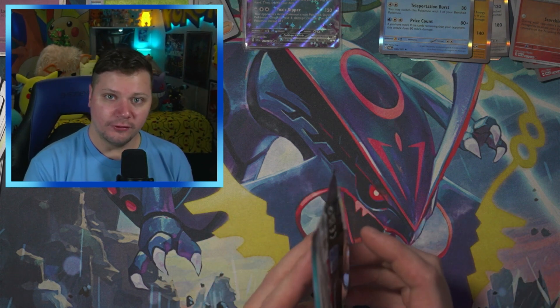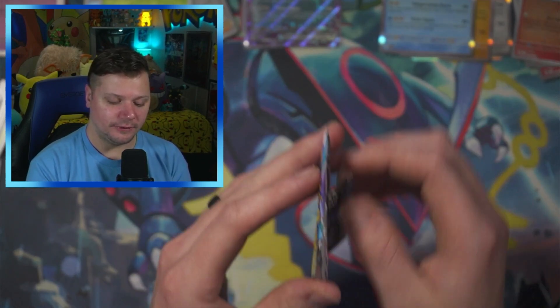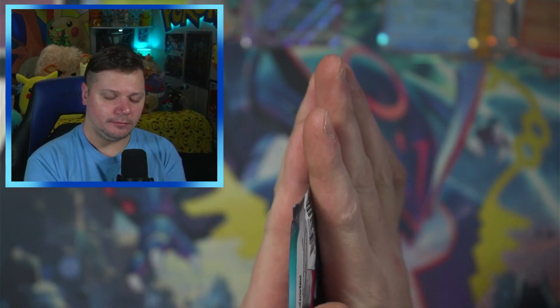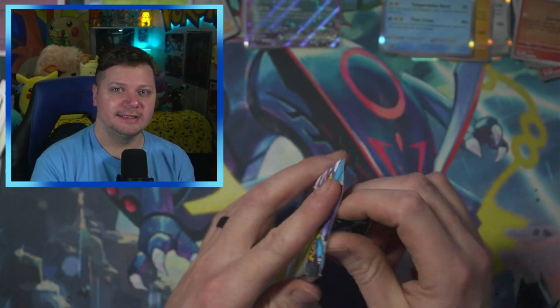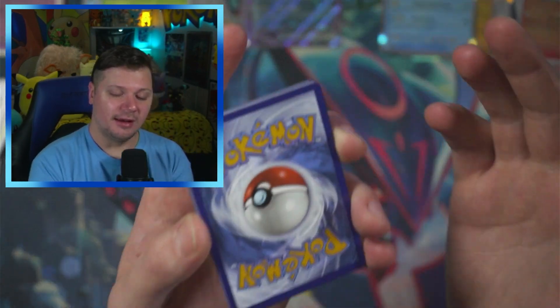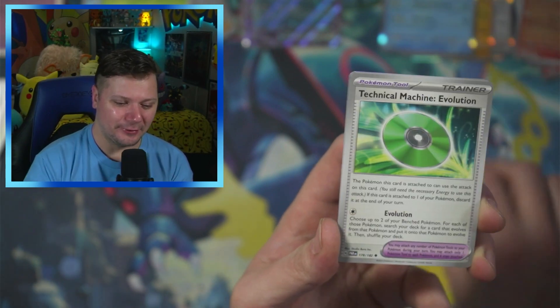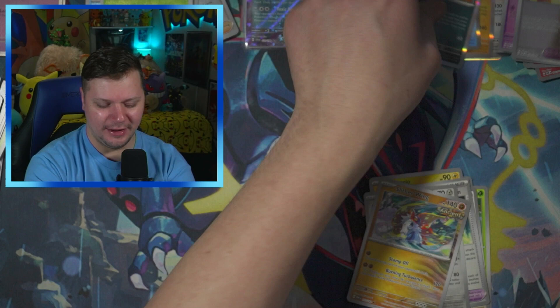This is the final pack of the opening. If you're new here, I'm about to do what I call the Double Pack Blessing — you take this little flap and bless the pack. Is it guaranteed to pull something amazing? Absolutely not, but I like to tell myself that to feel better. Final pulls: Porygon, Oricorio, Technical Machine, Durant, Slitherwing, Tinkertuff, and a Thievul for the rare.